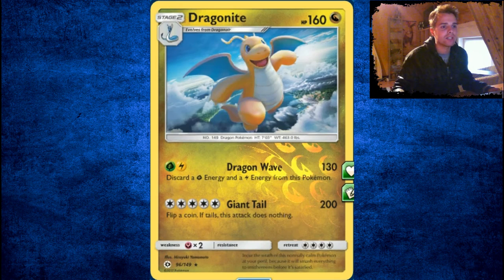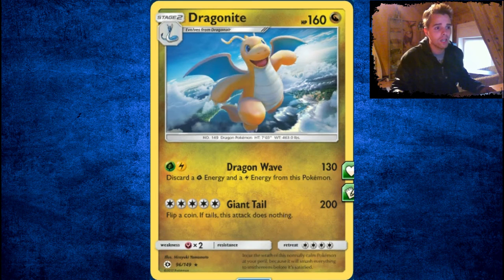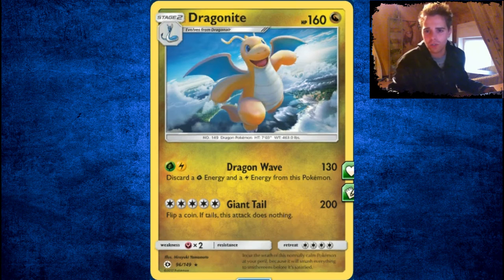Next up, there's Dragonite — dealing 130 damage with two energies, which is not bad. But 200 damage with a coin flip and if you flip Tails it does nothing — that is terrible. Do not use that. In most situations you'll flip Tails 50% of the time, and then with all those energies attached, someone uses Psychic or Evil Ball and you're gone.